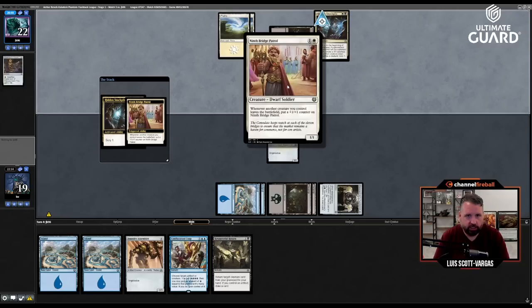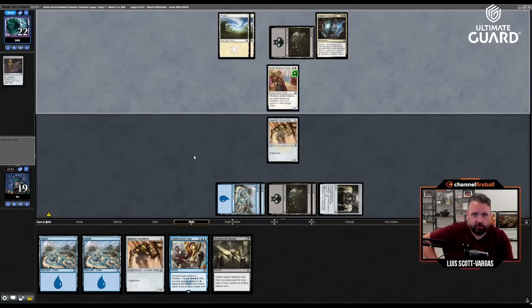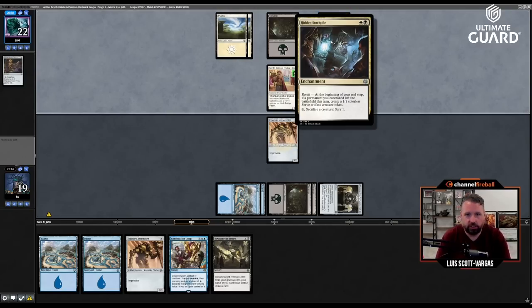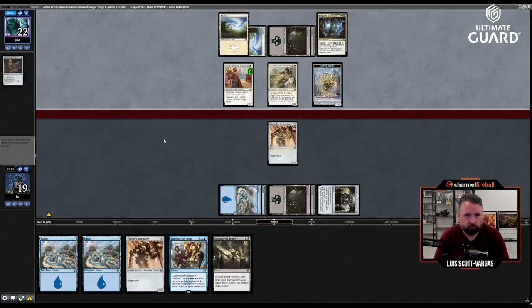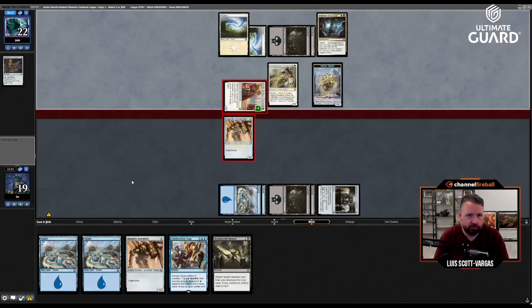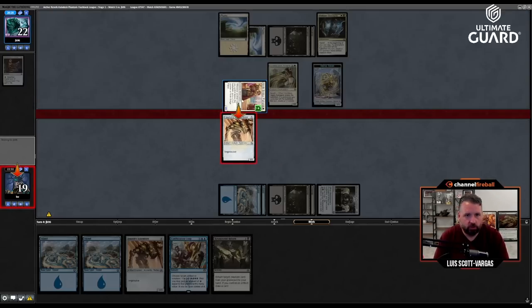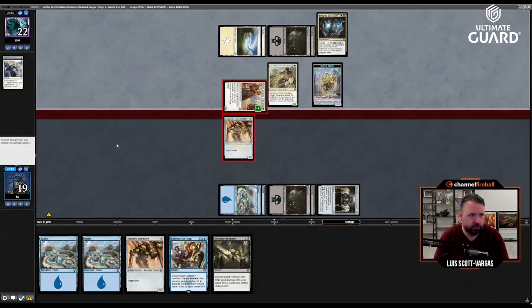We're gonna sack it to scry — this is gonna get a counter. I'm probably just gonna steal the Ninth Bridge Patrol at some point. That sounds like a pretty good deal, though it's hard to steal things in the face of Hidden Stockpile. Wow, now their deck's actually doing its thing. They have the one white combat trick — that's fine. Or they're going to sack a one-one to make this into a three-three — no, they plus-one plus-two. That's fine.